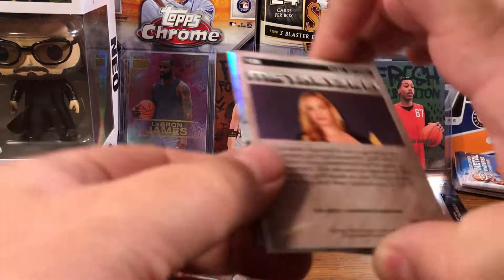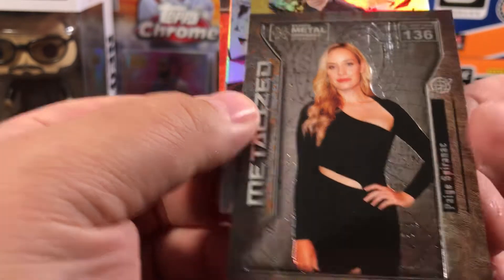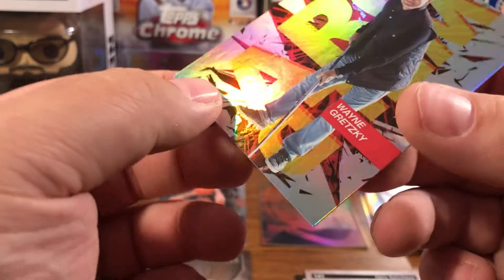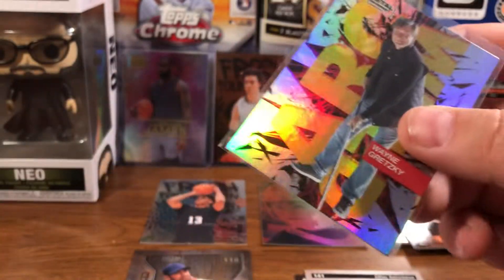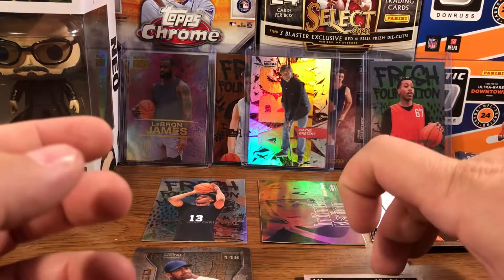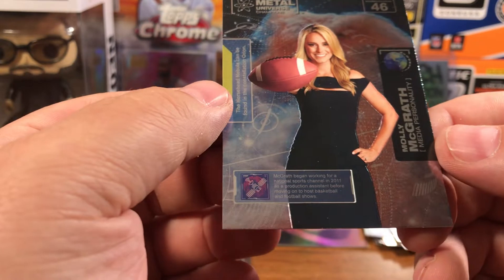Because so far every card has been a basketball card and I don't really open basketball. So we've got a shiny card coming. We've got a Paige Spiranac. Nice — we've got a Wayne Gretzky! Look at that — Arc Weld. That's a cool card. Definitely sleeving that up. Wayne Gretzky, one of the old-time greats. And then we've got an Adley Rutschman. Nothing numbered yet, which is a bummer. And then we've got a Molly McGrath, who's a media personality.